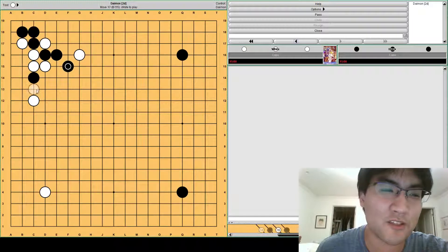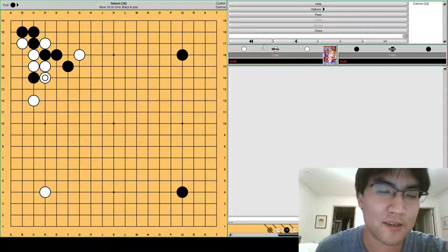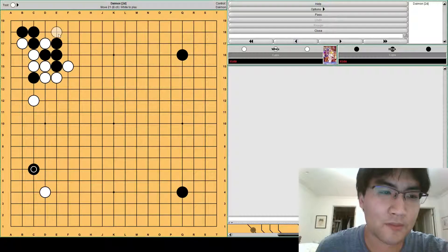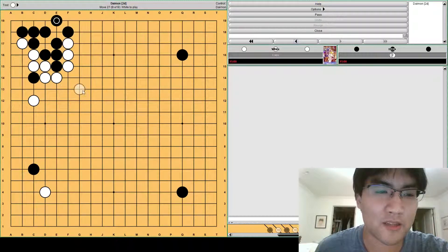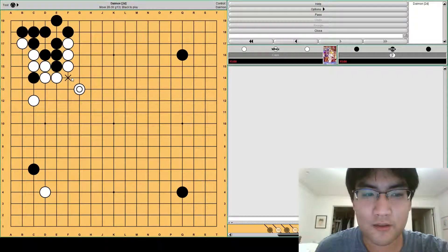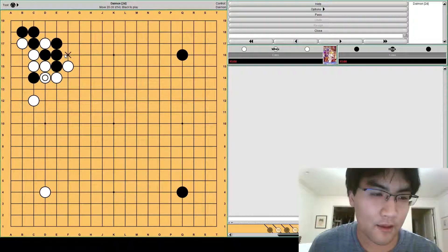Another option for white is to make this exchange to limit black's development at the top, and then white just protects here. After this, black can play elsewhere — approach. White has some middle-game tesuji like this hane. Black can take, and then these exchanges, white can get some thickness here. But it's usually not played too often or not early because there's still a cutting point. And white will take gote to make these exchanges, which is why black usually takes sente at this point.